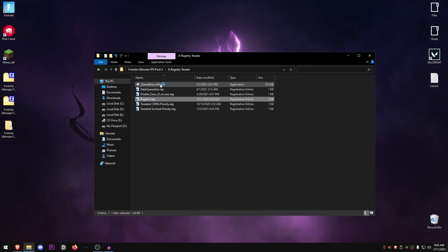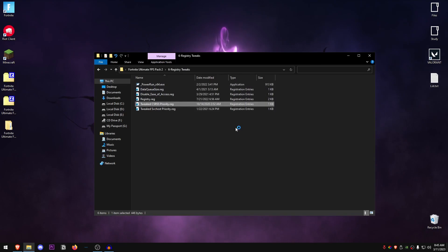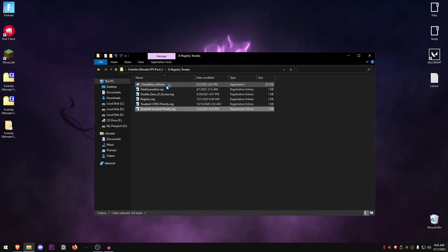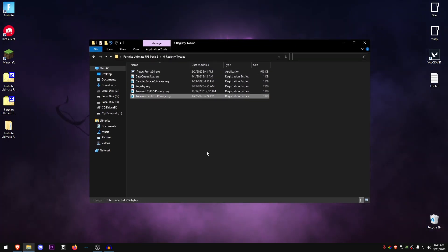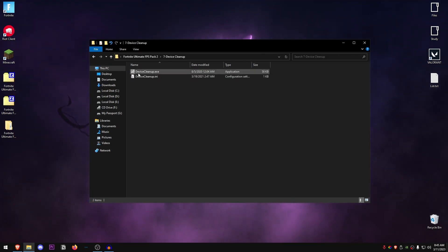Now that the system restore point has been successfully created, close out of this, hit OK, and drag the reg file onto PowerRun — hit Yes, hit OK. Then for the tweaked CSRSS priority, do the same thing: drag it onto PowerRun, hit Yes, OK. Same thing for the tweaked SvcHost priority. Once you are done with all of these registry files, I recommend restarting your PC, but you can skip that since we'll be doing it at the end anyway.